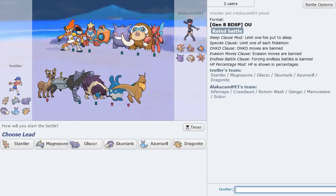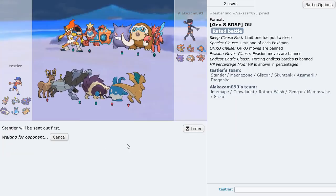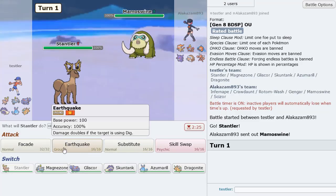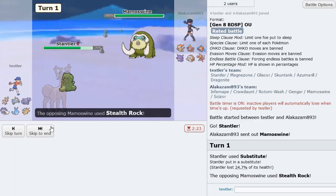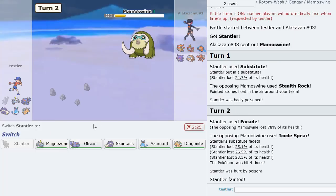Okay, we don't have a Gliscor here unfortunately, but I think we have the tools to make this team put in the work — Rotom is always a threat though. I lead Stantler. Mamoswine leads — that Pokemon is a threat once again. Maybe I sub. I am actually faster than this thing and we're behind a sub now, so I can just Facade and actually two-hit KO Mamoswine here — which is amazing. He stays in, gets some big damage, but he had Icicle Spear and hits 4 times — so knocks me out.